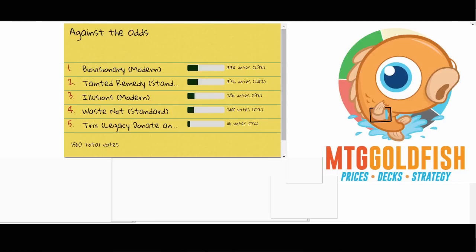The winner, and by popular demand, the next episode of Against the Odds is BioVisionary in Modern. It just barely edged out Tain and Remedy in Standard. Coming in a little bit behind were Illusions in Modern and Waste Not in Standard. Then way at the bottom — apparently no one likes Legacy — is Trix, the Donate Illusions of Grandeur combo for Legacy.